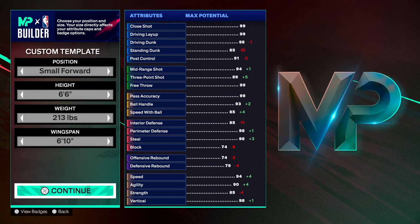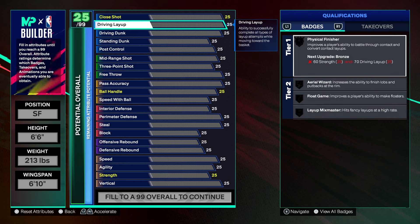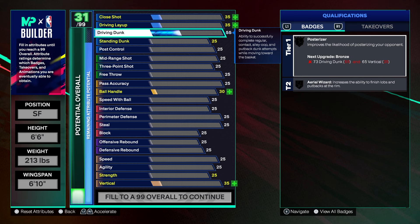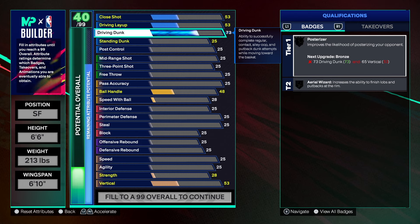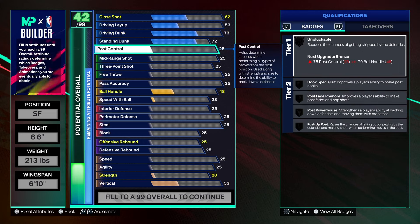213 on the weight, 16 on the wingspan, so we still shoot really good. Now for finishing — it's not crazy, I didn't want to make finishing crazy because it didn't matter too much. We're getting the driving dunk up to a 73 — that's a sweet spot. Don't go under that; I tried a 60-something dunk and my dude was not dunking. The standing dunk goes to 72 to get the rise up badge on bronze.